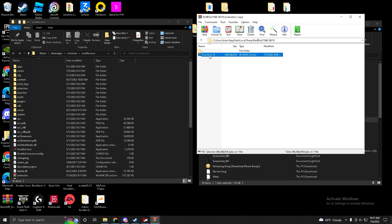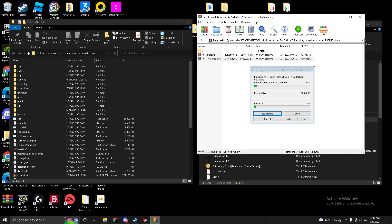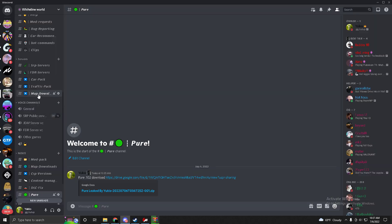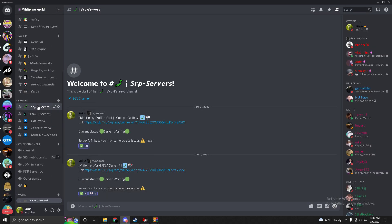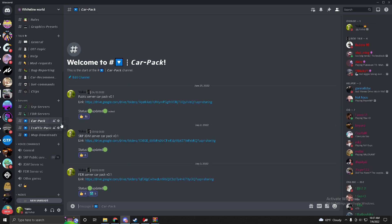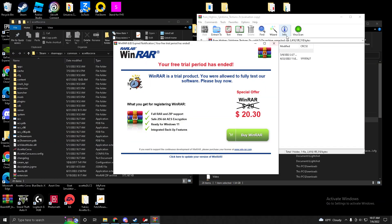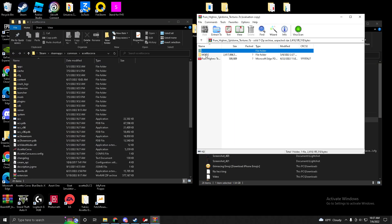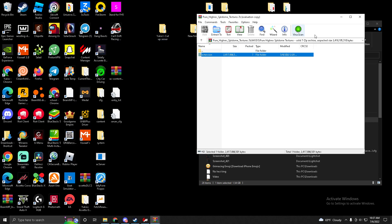Now I'm going to show you guys how to do the Pure skydome textures. Open this and just wait for it to open. Also, I have Assetto Corsa servers if you'd like to join — they're in my Discord server. There are SRP servers, FDR servers, car packs, and traffic packs. Then go to Mods, open 'Pure High Risk Skydome Textures', and drag and drop the extensions folder into your Assetto Corsa root folder. And that's it — you're done installing Pure.